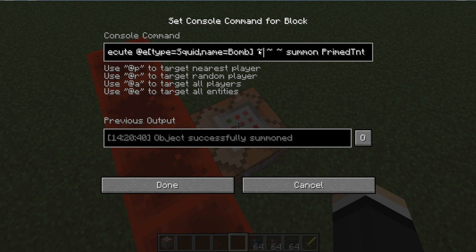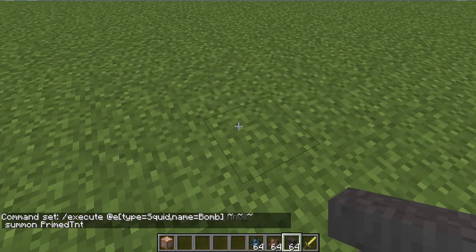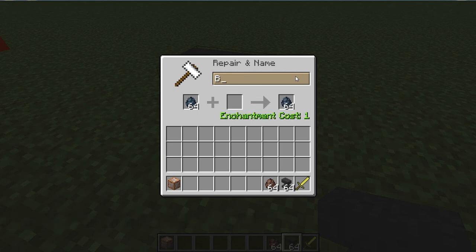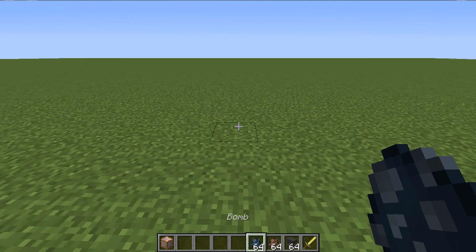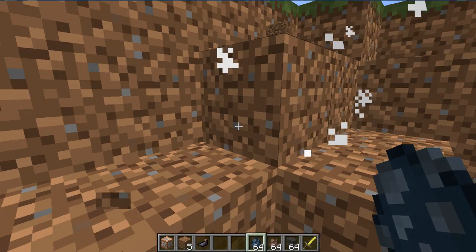And this is — you just have to put these down, or if you want to make it do something else, put the command that you want to use on that thing. So I'm going to use summon primed TNT. The point of this is just to make the TNT explode instantly. Instead of having to wait for the TNT to blow, you just do that and it instantly blows up.